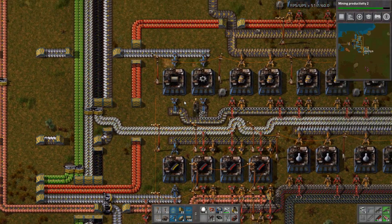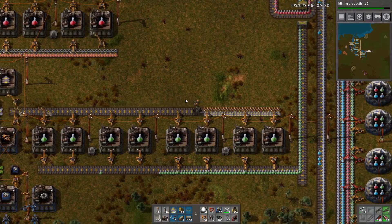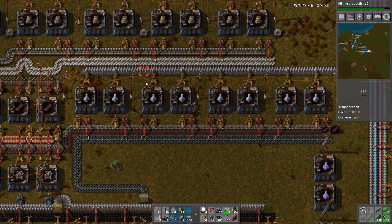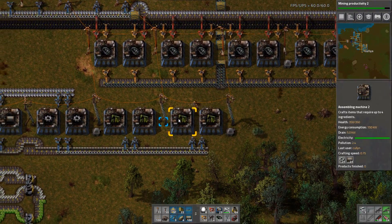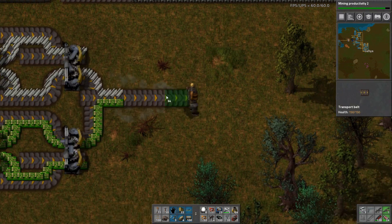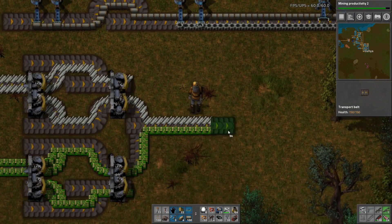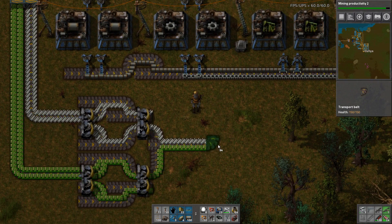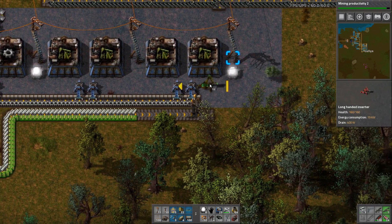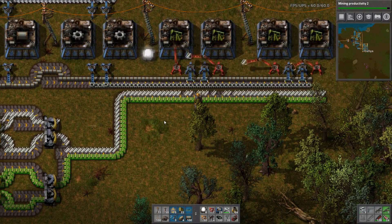Let's come up here because I want to get inserters anyway. I realize I'm going to have two engine factories at the end of this because they're too far away. All that just to compress two belts together because I want them even. I'm not sure you can compress that anymore though. Alright, that's pump jacks done.